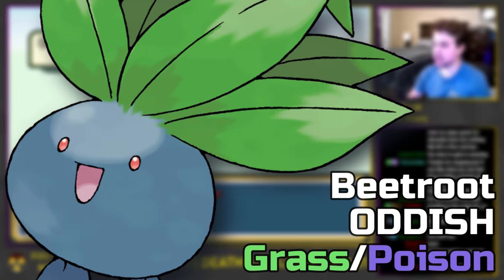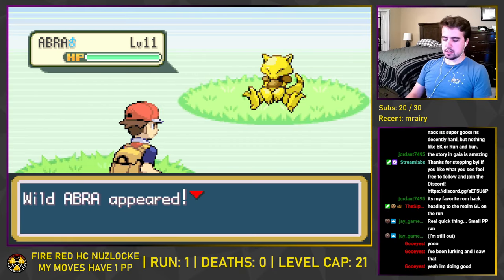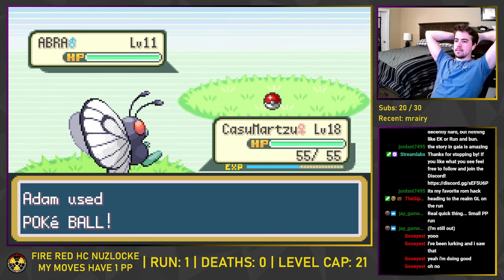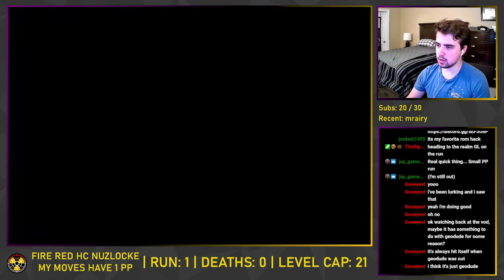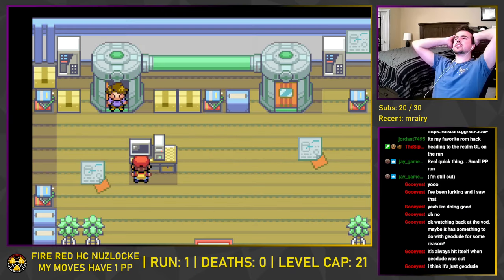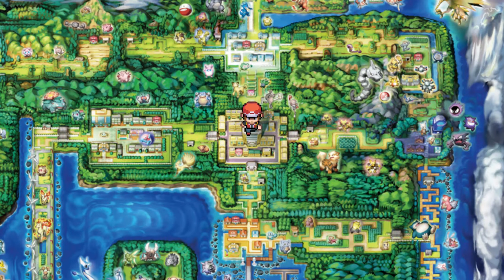On the other side of the bridge, we capture Beetroot the Oddish on Route 24, who I can tell is going to be a big help for Misty. On Route 25, we run into an Abra which can be a massive boost to our party's firepower once it evolves. Unfortunately, we never get to see that happen, as it breaks out of the first ball I throw at it and teleports away. But we don't let that discourage us. At the end of Route 25 we find Bill, who had accidentally turned himself into a Pokemon. We help him turn back to normal, and as thanks, he gives us a ticket for the SS Anne. With the Nugget Bridge cleared and the ticket in our possession, we could head to Vermillion City, the home of the third Gym.